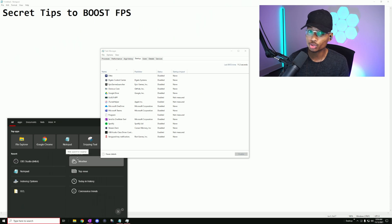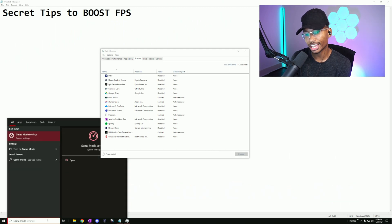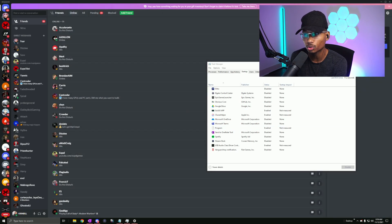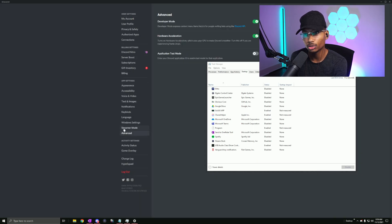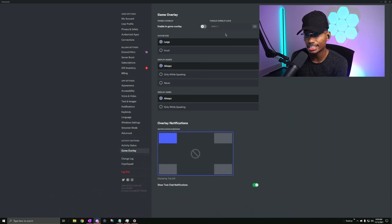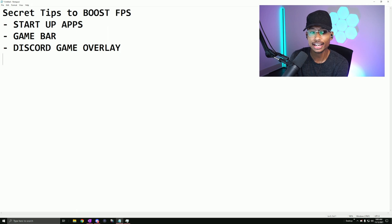Tip two: if you don't use the Xbox Game Bar at all, you want to disable it. Go to Game Mode settings, click on Game Bar, and turn it off — that will increase your FPS since there's no overlay on your game. Also for Discord, go to Settings, then Game Overlay, and make sure that is disabled as well, because overlays hurt your performance.